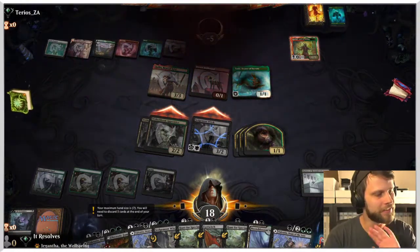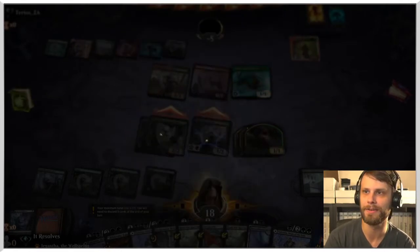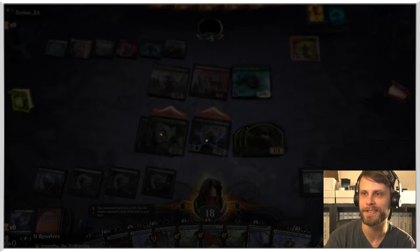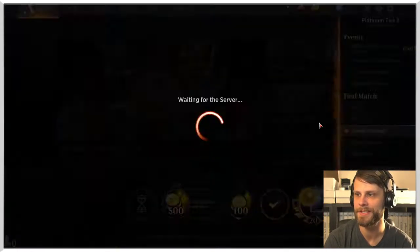First game — relative success. I think we could have played a little cleaner, but we also didn't really hit lands. Magic Arena just crashed — a Unity pop-up appeared and it wasn't working. We're loading back up. I think that worked out pretty well considering we didn't really have lands. It could have been a lot worse. Let's jump into another one and see if we can get more wins.